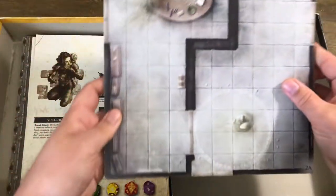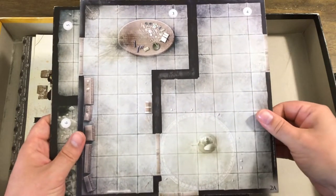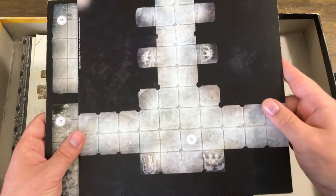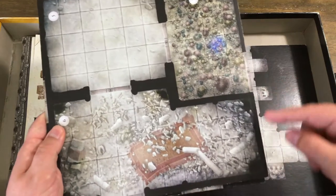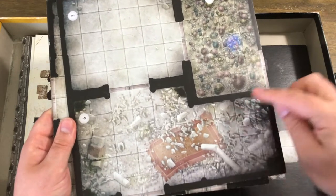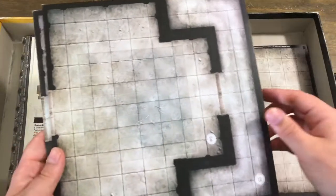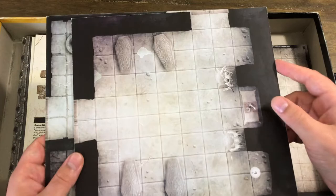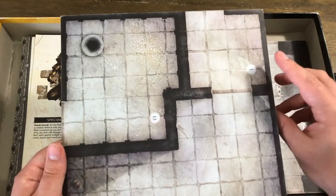And here are the tiles — all double-sided, so you end up with quite a good-sized dungeon. I like this room with all the fungus and this crashed-up room with fallen pillars and stones. If anyone used this set as their first time playing D&D, it would be quite an awesome first experience.